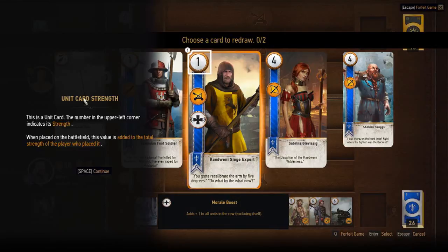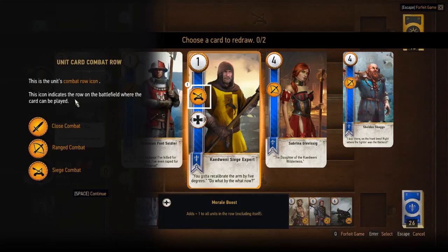This is a unit card. The number in the upper left hand corner is its strength. His strength is one. The card placed on the battlefield is added to the total strength of the player who placed it. We got combat rows: close combat, range combat, siege combat.